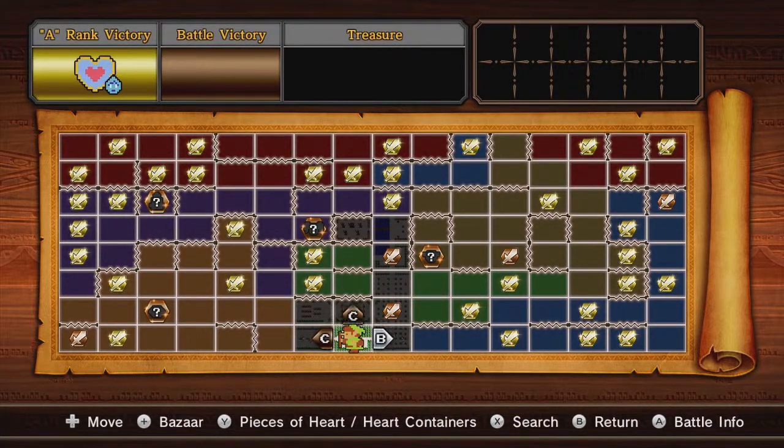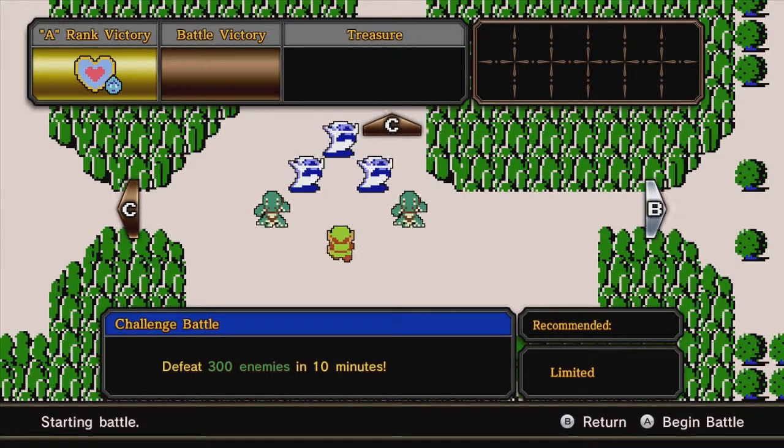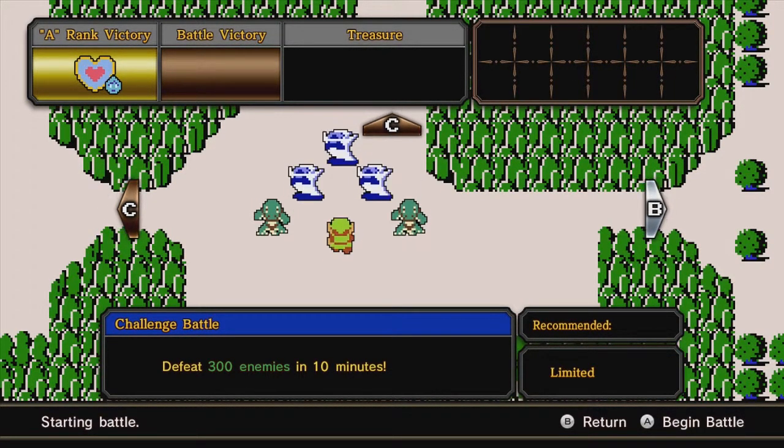Our ultimate goal is to get up to this specific square to acquire the weapon I'm going to be using in the next part. We're ultimately going to be taking care of five map squares overall for this video, and I don't think I'm going to be going into Adventure Mode for anything else during this Let's Play. Let's get things started on this square where I'm going to be playing as Fi.